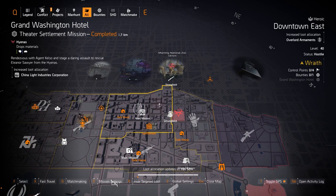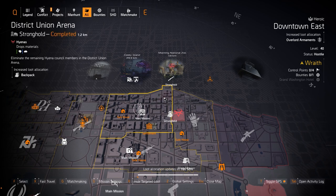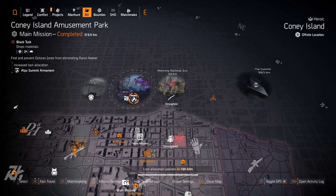I would farm Overlord today in Downtown East if you're just looking for Fox's Prayer. ALP Summit at Amusement Park if you're looking for a good chess piece with Empathetic Resolve for a healer build, or the Percussive Maintenance with Perfect Tech Support.